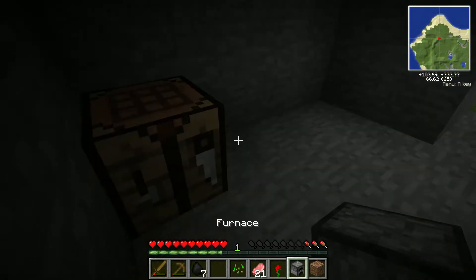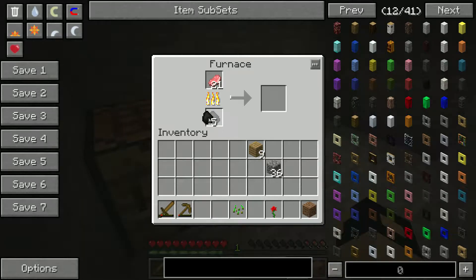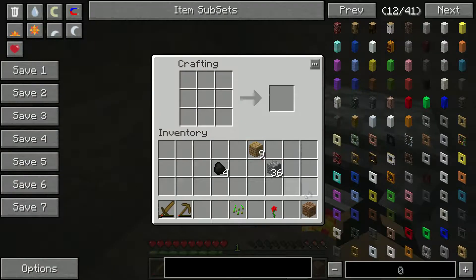We've got a furnace. In the furnace we'll put some of them - that should burn them up. Next up, let's make some torches. One, two, three, four.